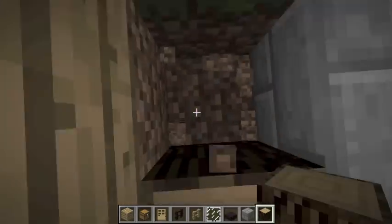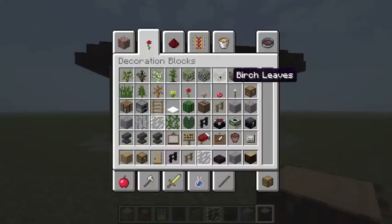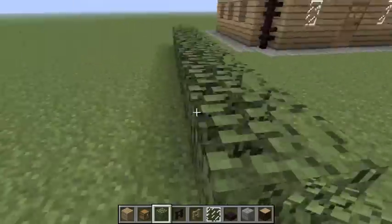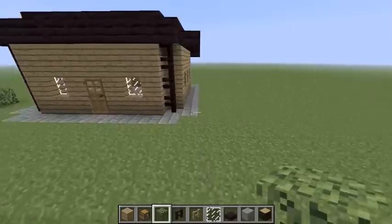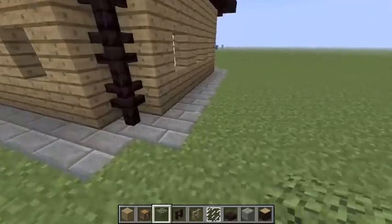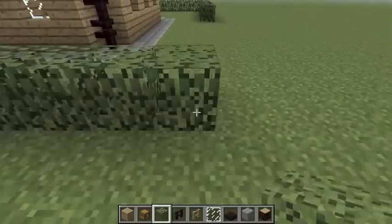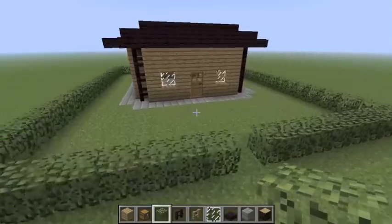So once we've done that, we are going to go outside and grab some leaves. I'm a fan of birch leaves, so I'm going to use that. I'm going to evenly space it — one, two, three, four — and put some leaves to make a border around the house. This makes it look better than putting fence around it, which looks kind of tacky in my opinion. This gives just a border around the house — it's kind of like putting a hedge around your house, except it's not humongous and annoying.